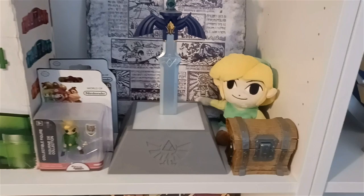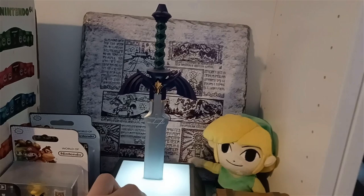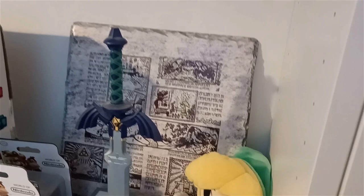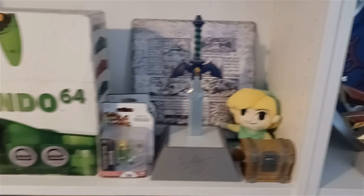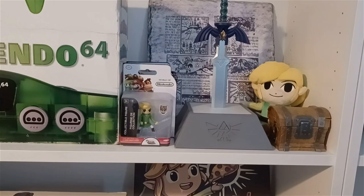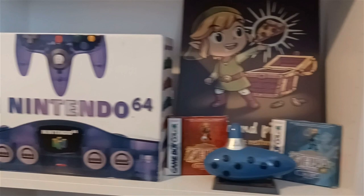Coming along we have a couple more Zelda items — Link is just guarding this little chest. We have some little World of Nintendo figures, and this is actually a light that illuminates everything on this shelf. Behind it is actually a slate from The Legend of Zelda: Wind Waker — the stone slate shown at the start of the game during the intro, which is super cool. Down here we have Jungle Green to go with Zelda.